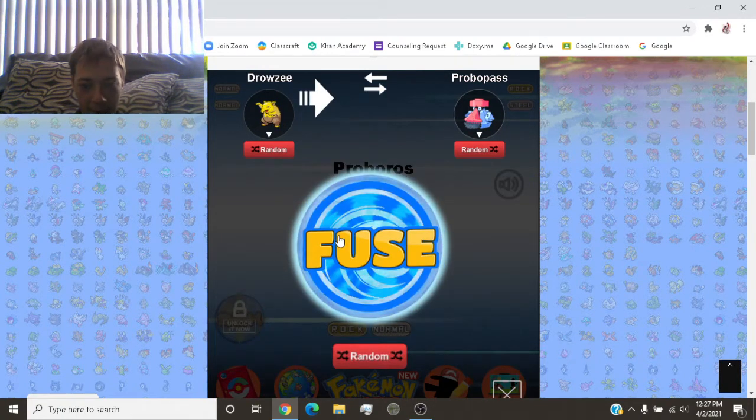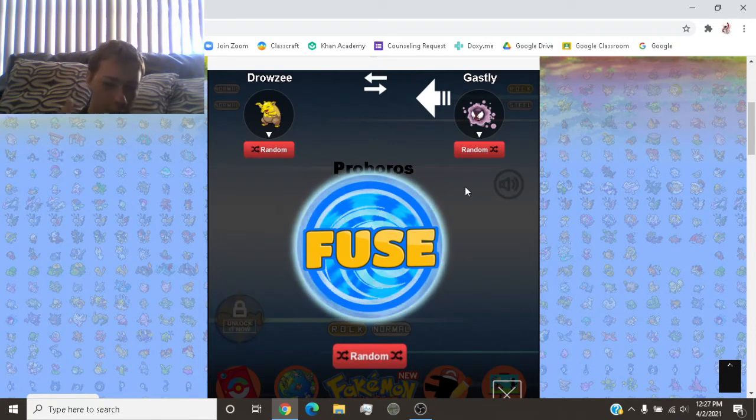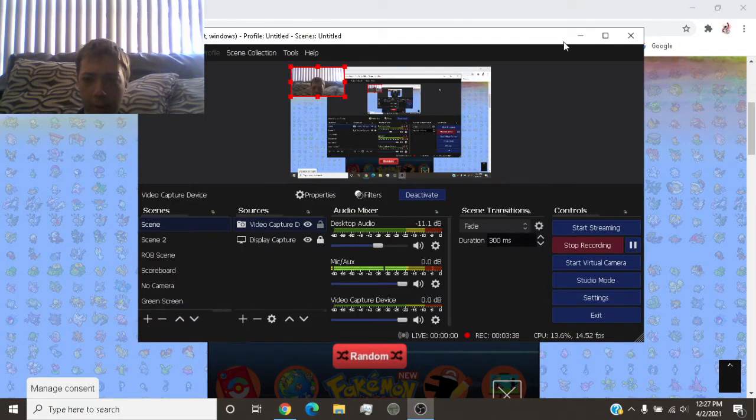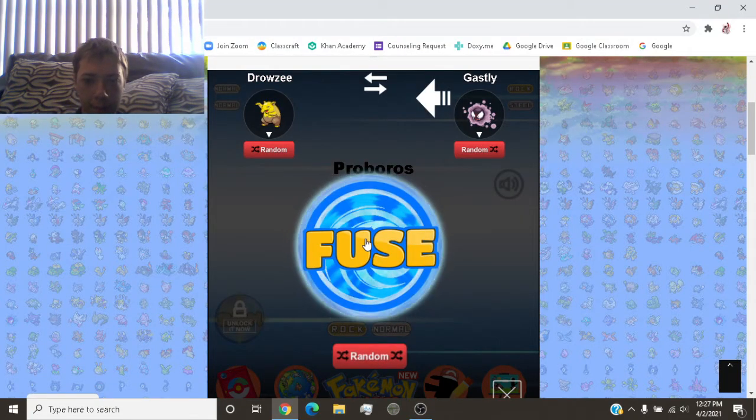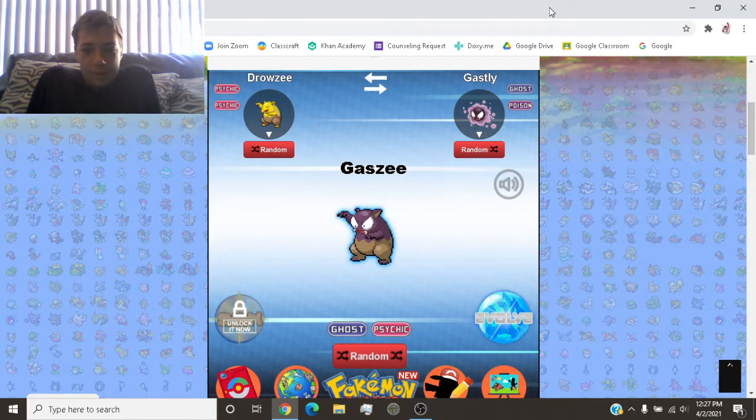So Drowzee and Gastly. Yeah, let's see Drowzee and Gastly — let's work our way up from Gen 1. Let me make sure we're still recording because OBS will shut down. It's laggy, but whatever. Go ahead and hit fusion. Oh, look at that! Wow, that's a really — wow, look at that fusion. Ghastly! That's a fusion for the books right there. Ghost psychic? Looks like it. I don't think it's a poison type, but I definitely agree with the typings. For the first time today, I'm agreeing with the typings.